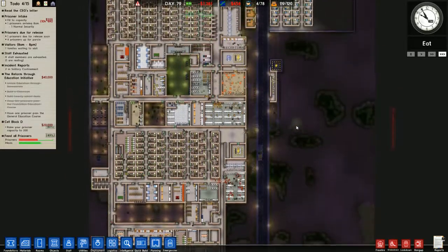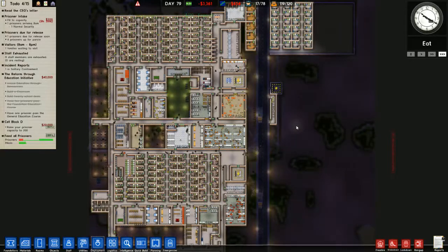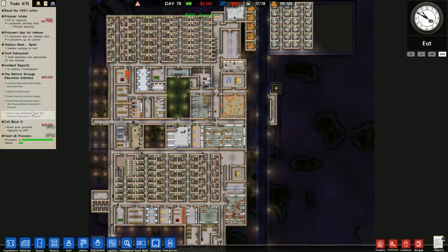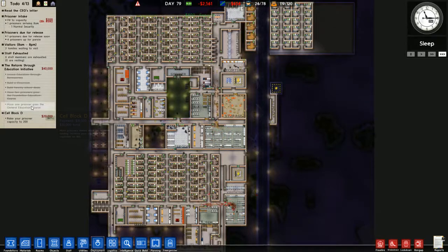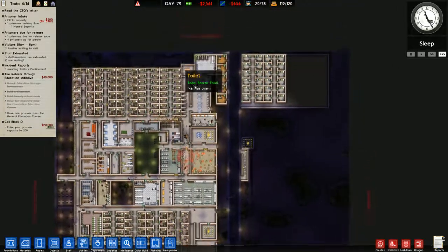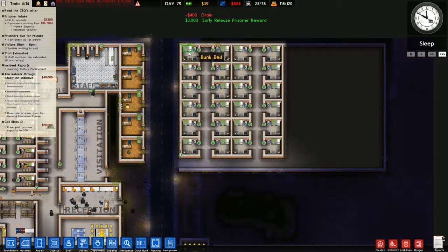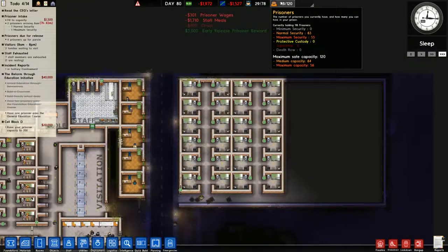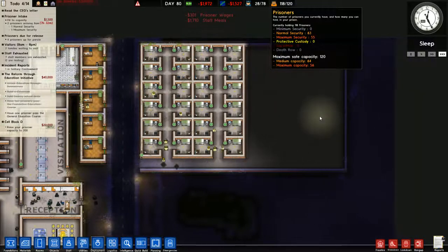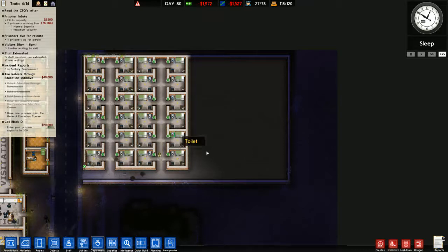My debt is going down so eventually I'll have more money. Just like eventually I'll finish this reform program - God knows when but eventually I will. So 12, that's 24, that would be 48 prisoners - not enough. If I get another one of these built I may actually be able to finish that cell block D requirement.